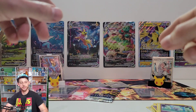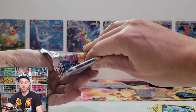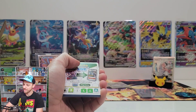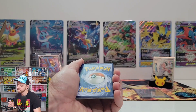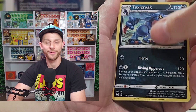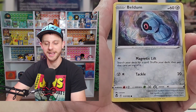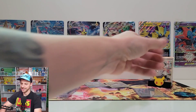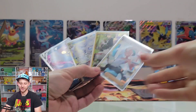So we have four big hits: the Trainer Gallery Passimian, the Professor Burnet, the Omastar V, and the Vulpix V-Star. Last pack now, guys. After this pack we're going to have Nick open up that 1999 Fossil Pack. Let's do Guess the Energy on the last pack — I'm going to go with Psychic Energy. Fire Energy — so we've got to hope for that reverse spot. Big trade event December 12th; if you're in the area of Franklin, Mass, come see me. Nothing in the reverse unfortunately, but let's take a quick look at these hits, and then let's check out Nick opening up that 1999 Fossil Pack. Thank you so much.